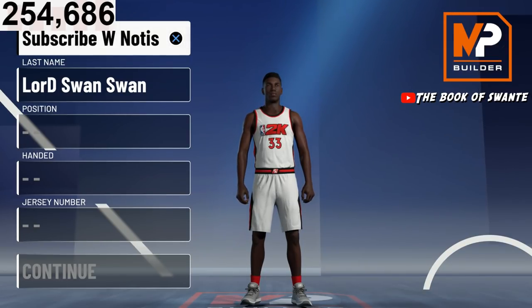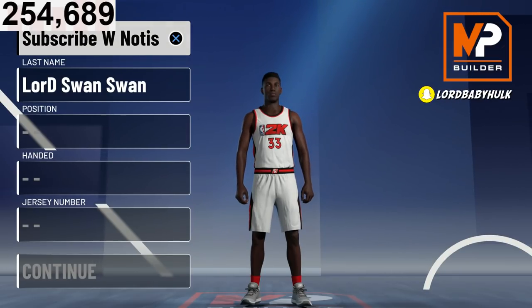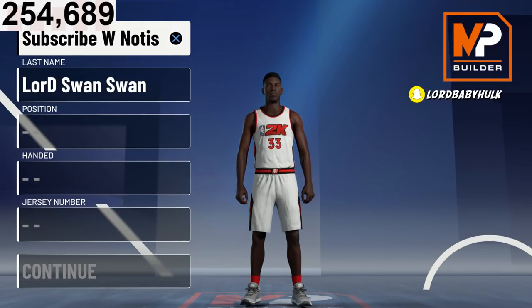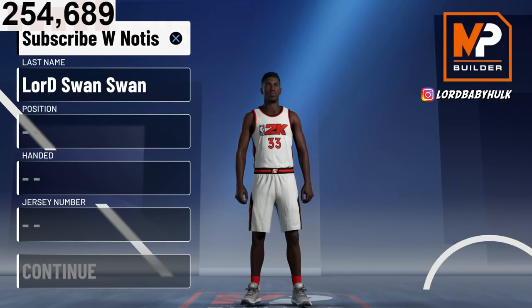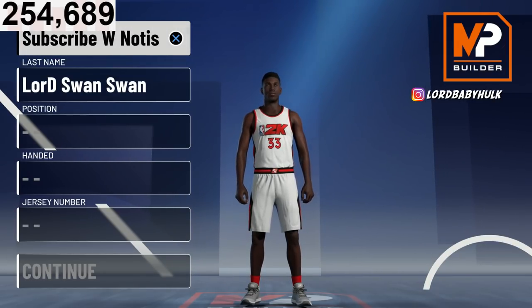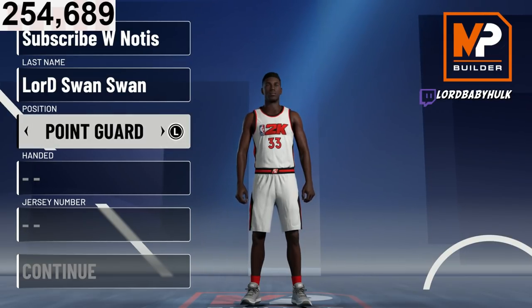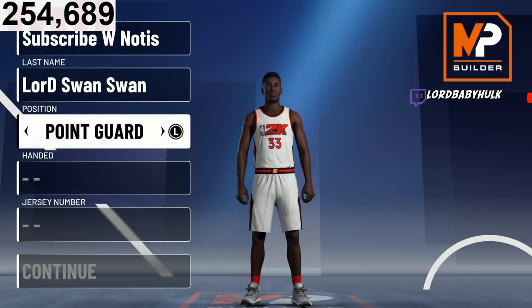As a shooting guard it might look a little better with the attributes — maybe an extra two badges — but if you make them a shooting guard you don't get Dimer and Floor General. So there's no point making them a SG. You might miss out on one or two badges, but they're best at PG.